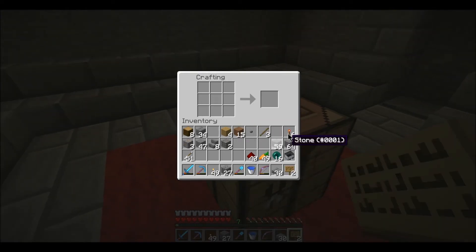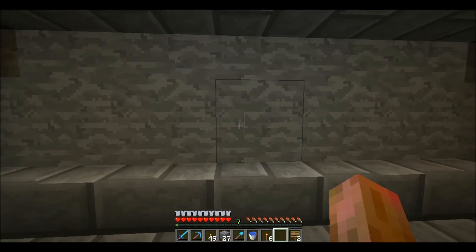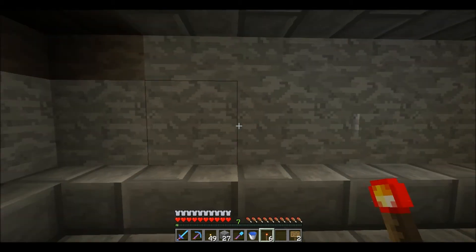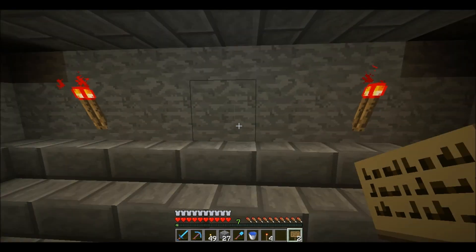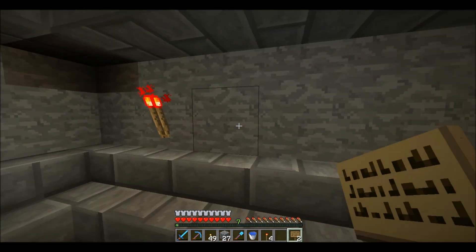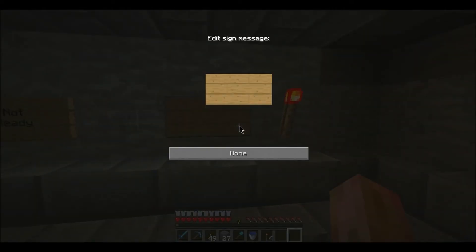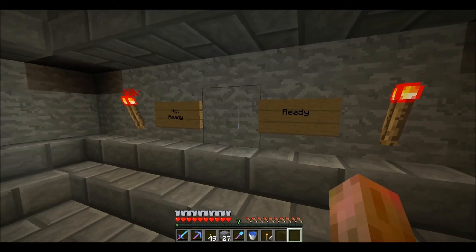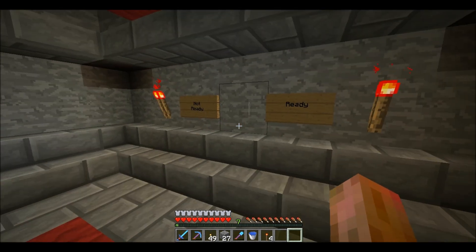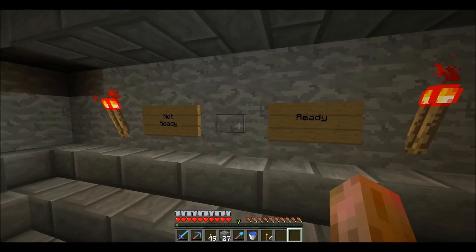We want two signs which we already have, we want the button, and we want the torches. So we're going to put a torch here - right here it'll say "not ready," here it'll say "ready." I actually forgot to mention this to you guys - right now both torches are lit, but it'll be like the carrot potato farm I showed you, where the not ready will be lit and the ready one won't be. When you press the button it'll switch over.